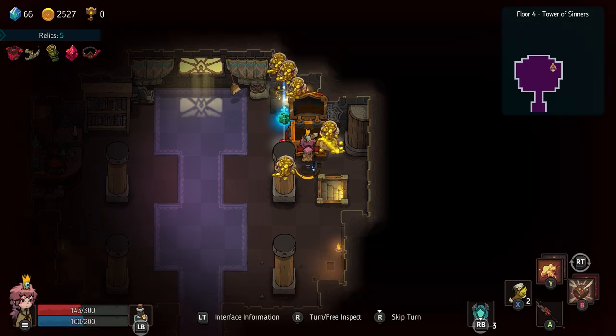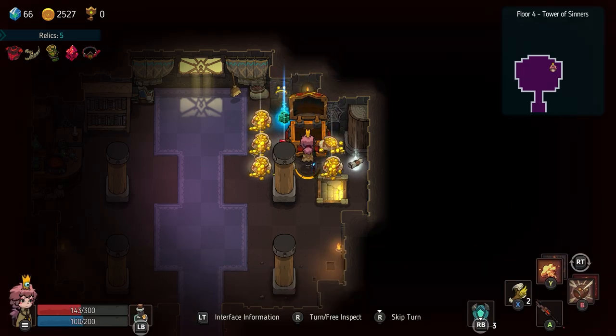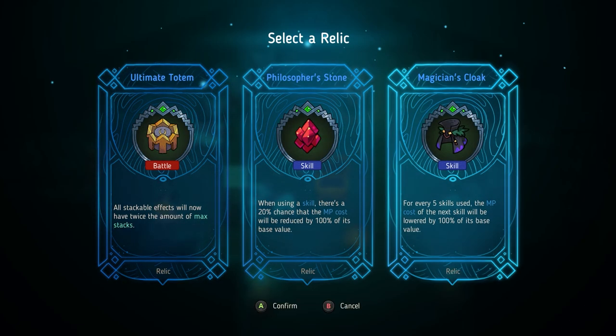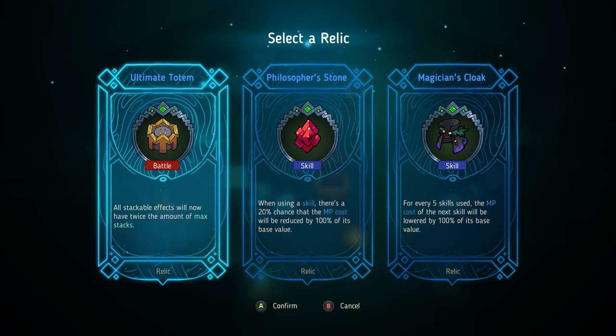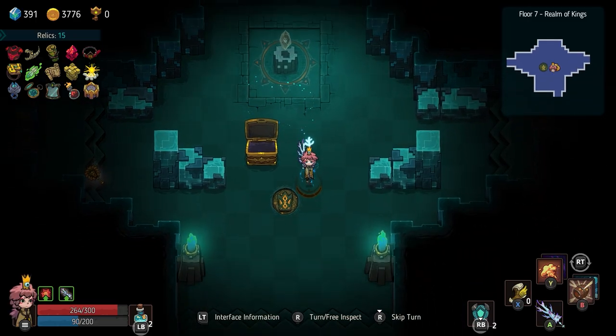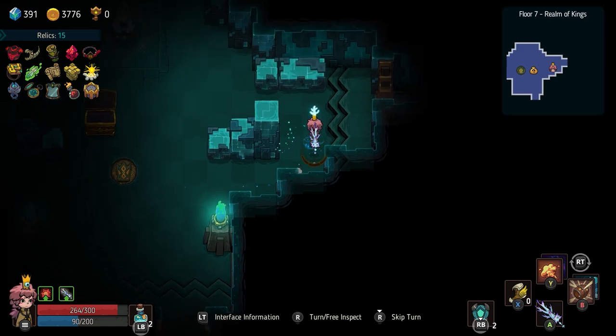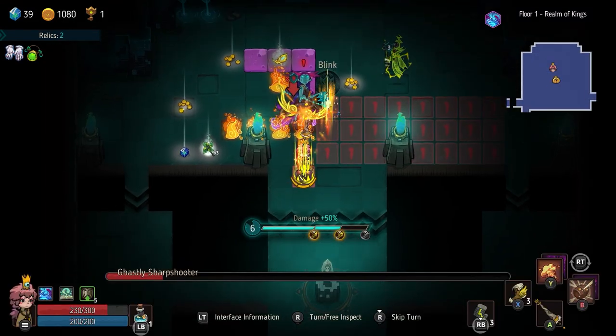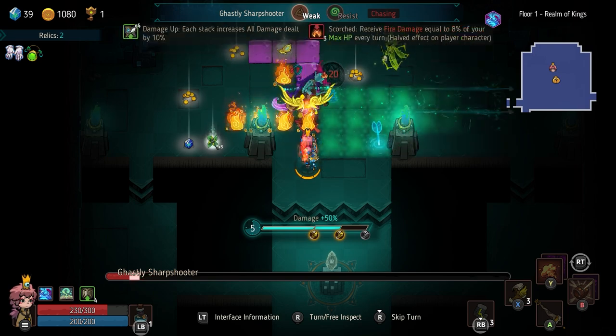What sets runs apart are items, summons, and relics, with relics being the star of the show. Relics are stackable equipment that adds passive abilities to your characters. There's a minimal downside to them, so doing whatever you can to equip them will only make your run easier. Sometimes you'll have to choose between three relics, but the game makes their rarity and description straightforward and easy to understand.